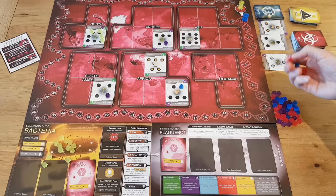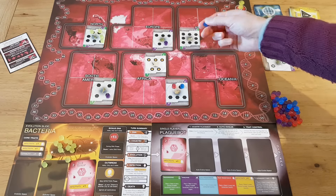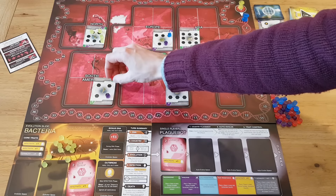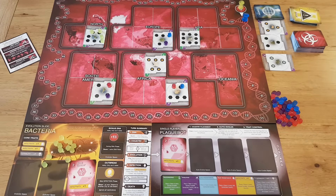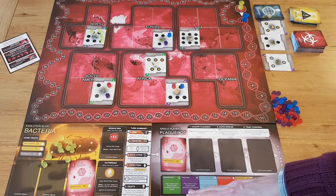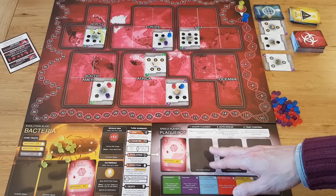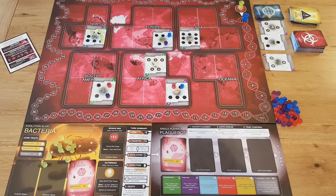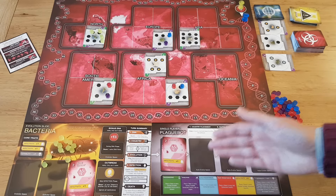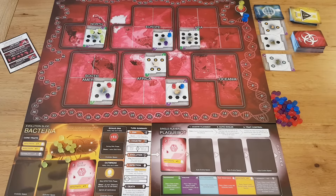At the start of the game there's only one trait card with one trait: infectivity. Infectivity means place a token in every climate-suitable, connected country. To determine climate-suitable and connected, we use the same rules as the normal game, checking the Plague Bot mat for heat resistance, cold resistance, airborne, or waterborne. At the start, it only has infectivity, so we place one token in every climate-suitable connected country — South Africa, France, and Argentina. It can't reach any other country at this phase. That's the end of the trait control phase, and it goes back to the human player's turn.